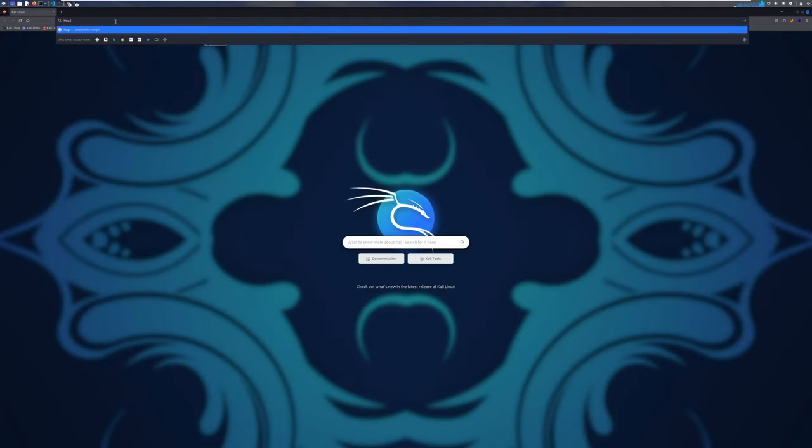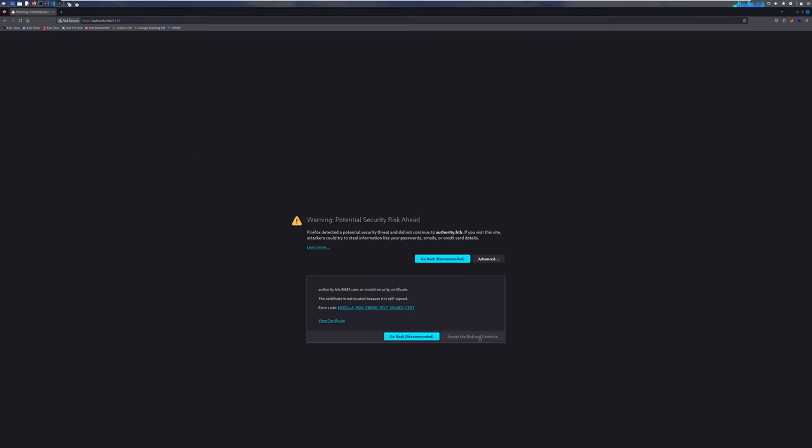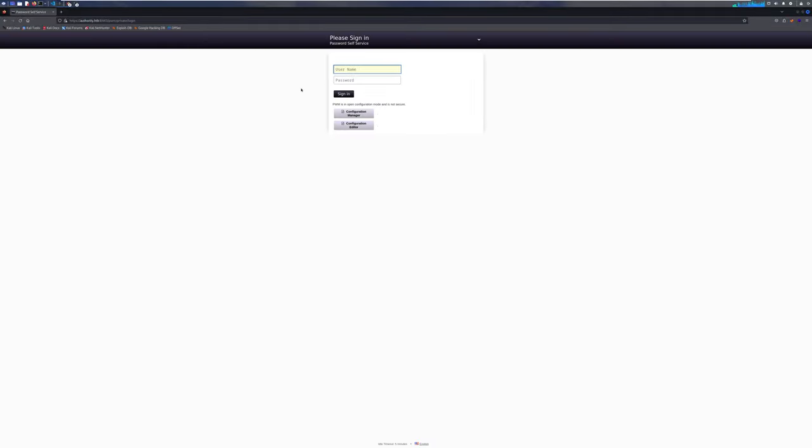Let's go and open the browser and check out what is on those ports. In the browser, we'll type HTTP semicolon authority HTTP. If you just type authority HTTP, chances are you end up in the Google search instead of going to the web page hosted on the victim machine. Nothing special here, just the Internet Information Services default page. Now let's go to port 8443. Accept the risk for the private certificate.